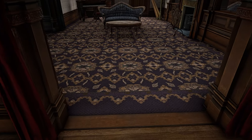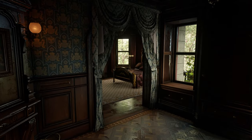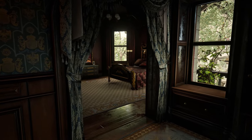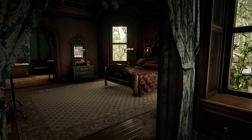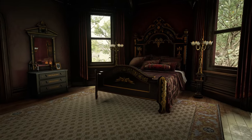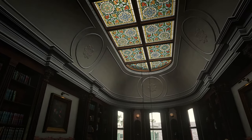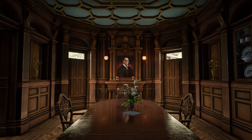With its Italian style architecture, vibrant colors and luxurious decor, Angelo Bronte's mansion in the city of Saint Denis is a good example, as it is only accessible during two missions. For a long time, I asked myself if there was a way to get inside the house in story mode as early as chapter 2 and completely without any glitches, mods or cheats.